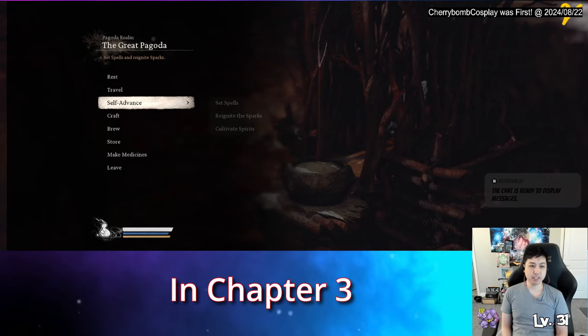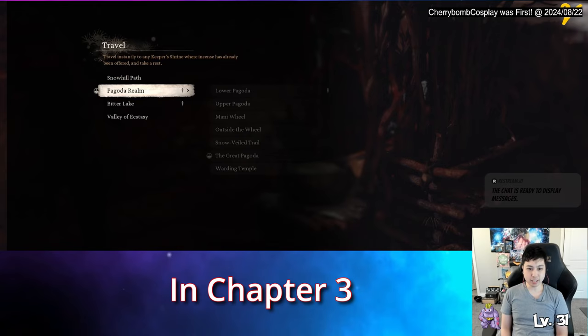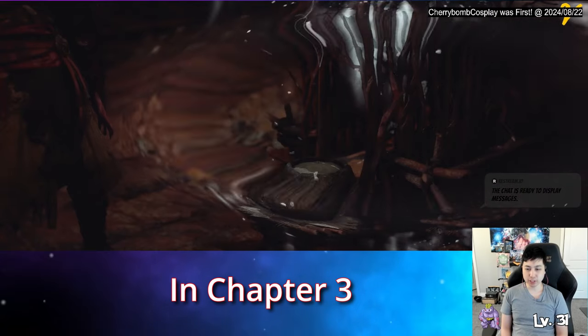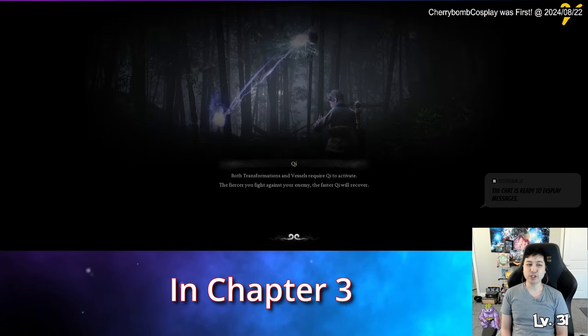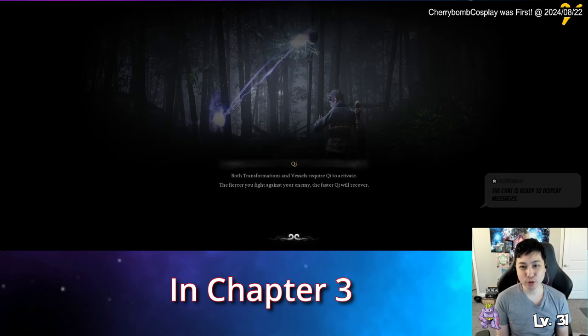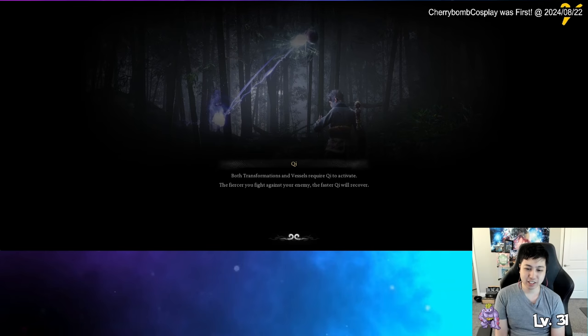So apparently there's a secret boss over in the new west in the pagoda realm, and in the upper pagoda. As you go through the story you notice that there are purple blocks on different places of this level, and in order to unlock it we actually need to beat one of these bosses here.